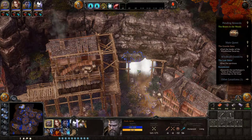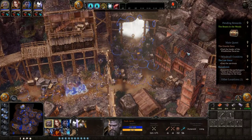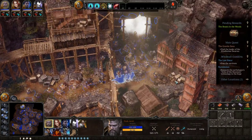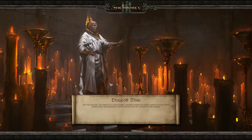Can we just go inside? I have maybe too many guys and even like this we're only using half the pop. The mine is in a state of ruin - carefully stacked ore chests and barrels have been broken open and plundered, shovels and pickaxes lie scattered on the ground. Once you have it all set up, this game is actually quite convenient to control, and there's a lot to press.